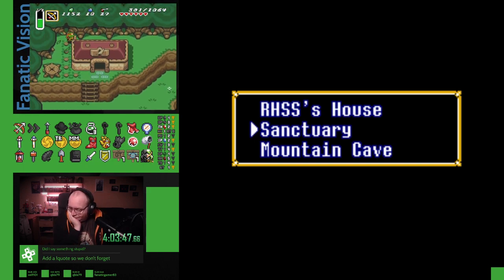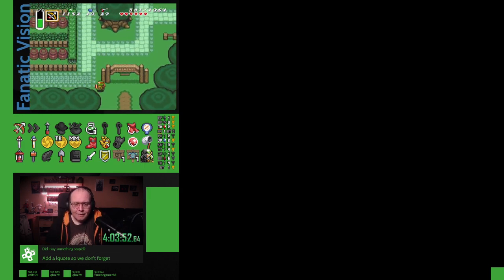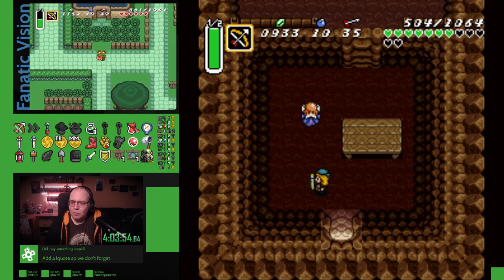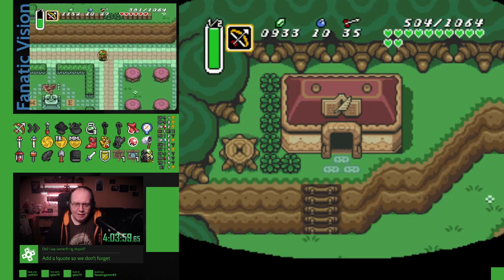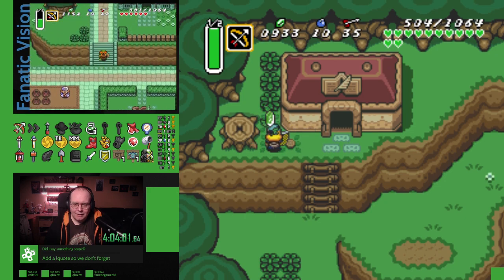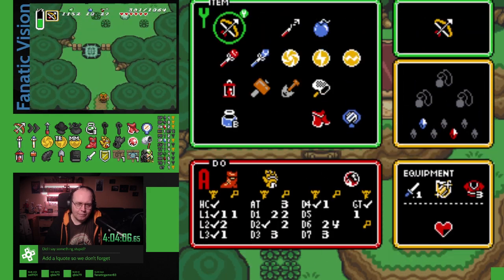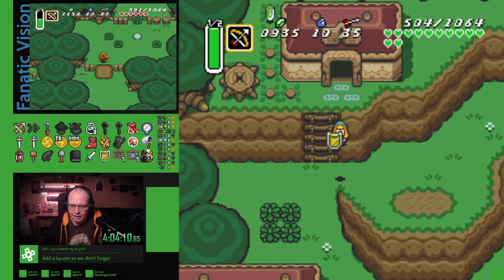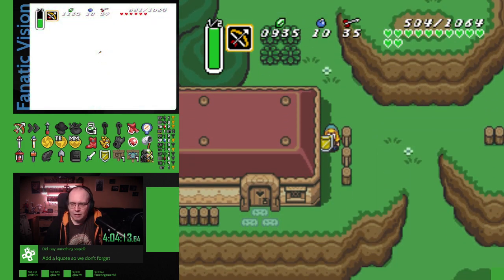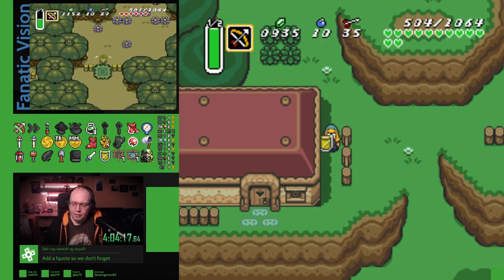Oh, I have gold — I can just use the... Also, still no flippers. Still no Somaria. I don't want to go back to Turtle Rock because with this setup it's going to be a pain. Where have all the swords gone? I had a plan — I didn't vocalize the plan, and now I forgot the plan. Flipper, I barely know her.